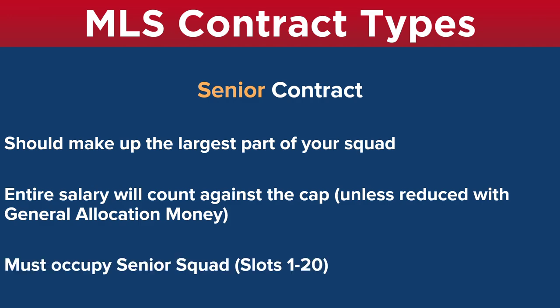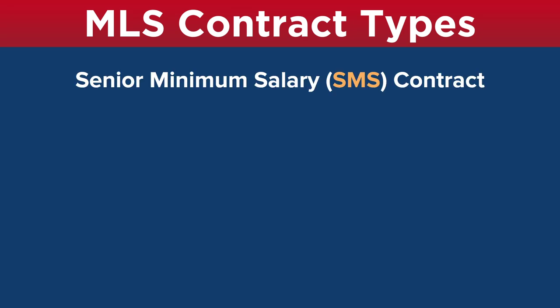Senior contract players must occupy the senior squad — you will not be able to put them on the off-budget roster. The final contract type of a senior squad player is the senior minimum salary contract, or SMS contract. This salary will be $70,500 — it's set at that. If a player won't accept that amount, you cannot sign them to a senior minimum salary contract. That's the minimum salary: you can't go below it, and if you go over it, then you're not at the minimum salary.